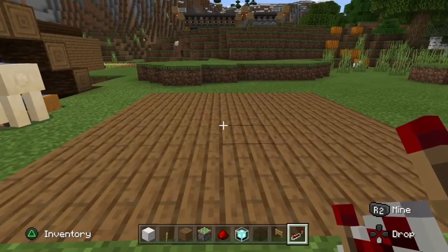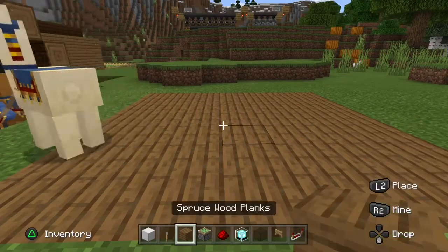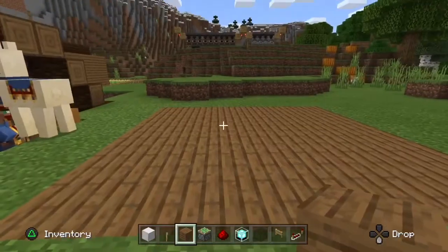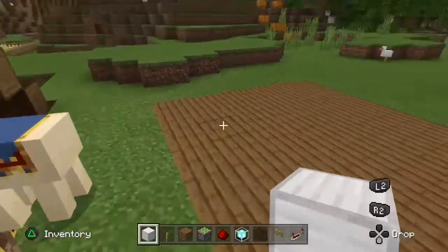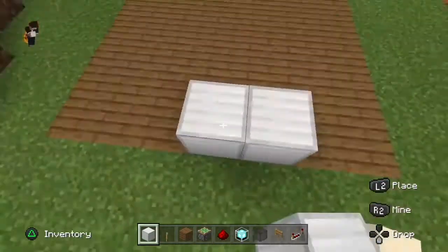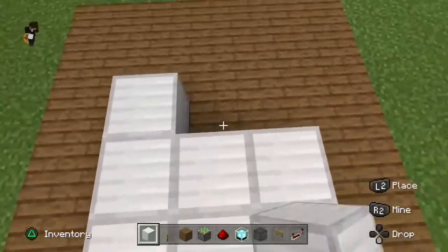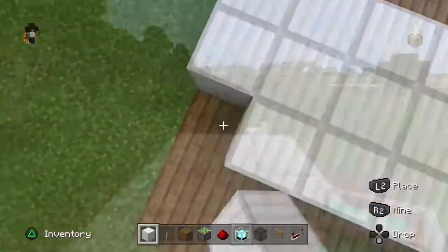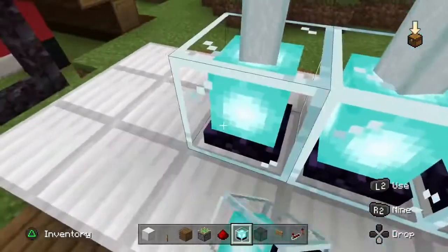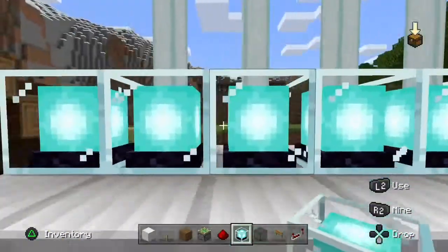For this build you are going to need a 7x7 area. We have just marked that out with some spruce wood planks so you can see it easily. You are going to want to get iron or diamond — there are other blocks you can use for beacons. Place three: the first one in the middle and then one on each side, all the way to the edge. Once you have done that, place a beacon on these ones. Don't do them on the end ones because they won't work, just these ones here.